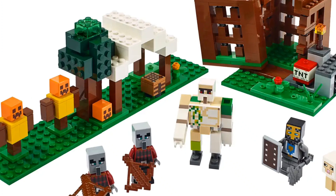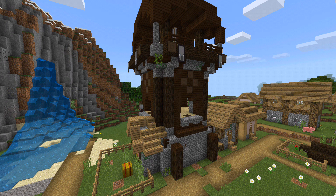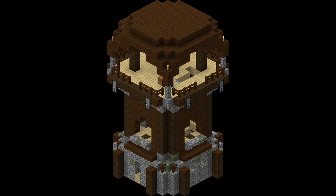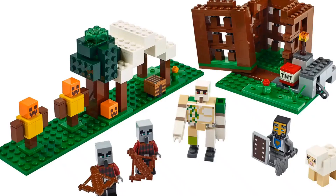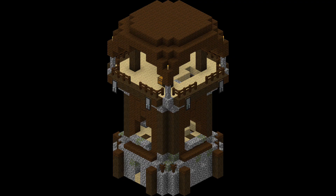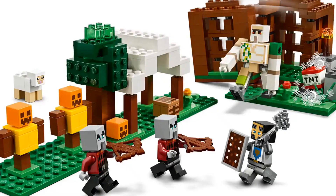The tower in the game is the main part of the outpost — it's the central area, it's where everything revolves around. This is what everyone was talking about when the Pillagers came out. The outpost was amazing, has lots of loot, banners everywhere, and it's just a really nice structure done really well by Minecraft. But it never got transformed into LEGO form.